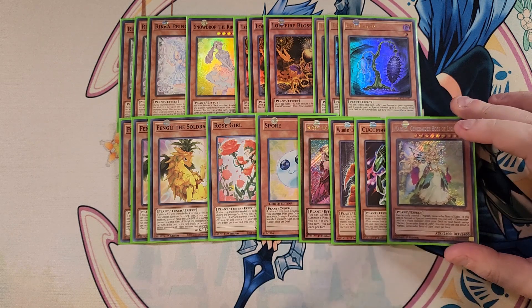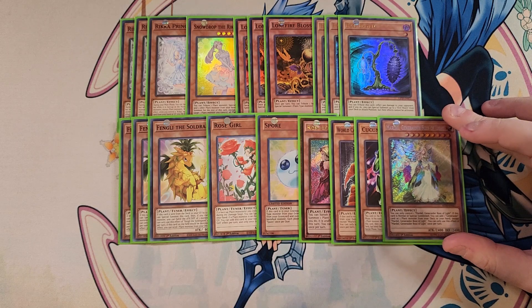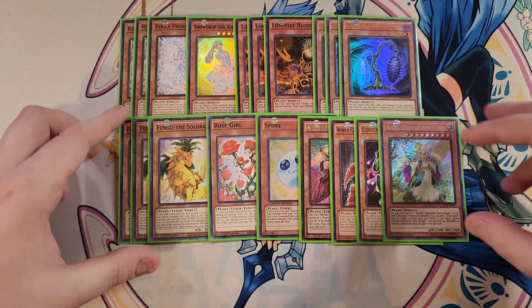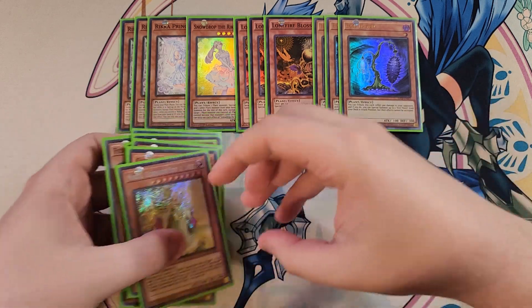We then play a single copy of Mardell. Mardell is just a really good searcher to summon off your copy of Lonefire Blossom — when this card is normal or special summoned, you can add a plant monster from your deck to your hand, which is a great effect. So that's it for the plant monsters; let's get into the spells.